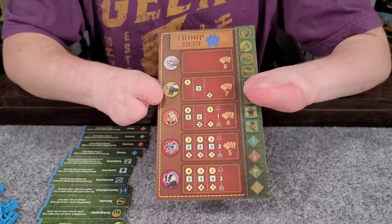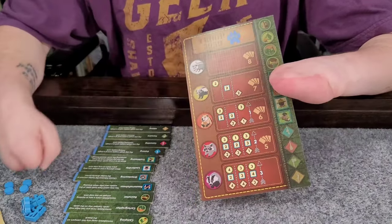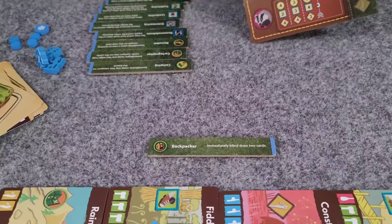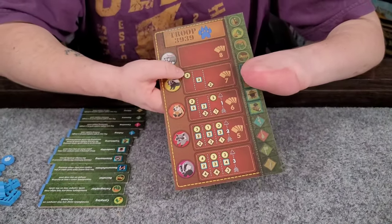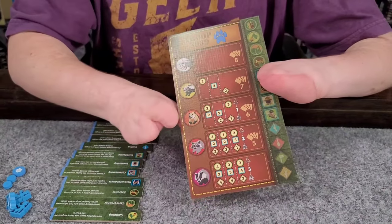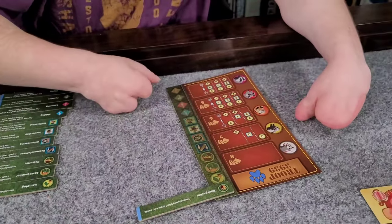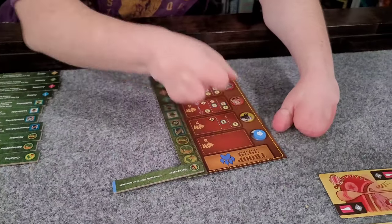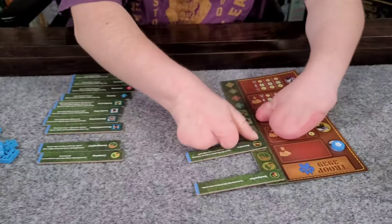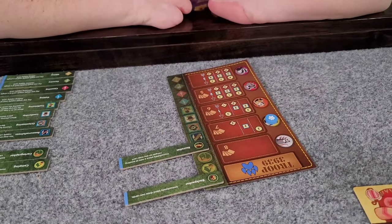The next rank I'm trying to achieve is skunk, and this tells me what I need to accomplish to be promoted. These little dash lines are sort of like an 'or' symbol, so I need to achieve two of these, or two of these, or two of these — these are different patches I can gain throughout the game. For example, to go from possum to skunk, I need two green circle badges, two blue square badges, or two brown triangle badges. If I earned my backpacking badge, I'd put it here, giving me one of the two green circular badges needed. Then if I got my recruiter badge, I'd have both green circle badges needed to get promoted.